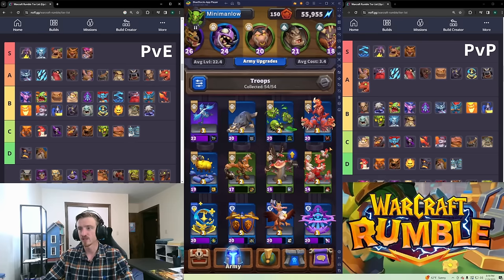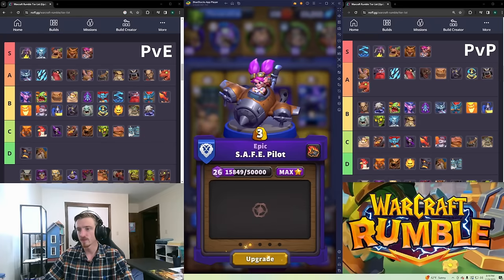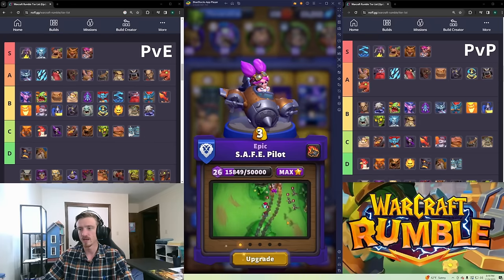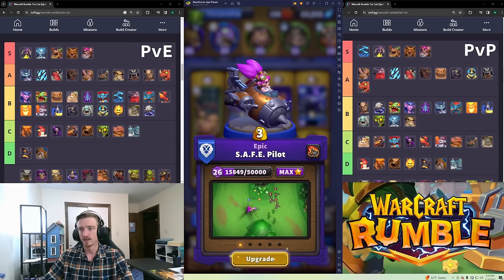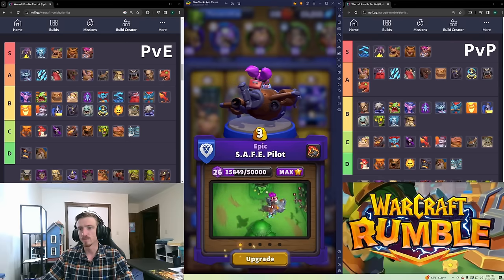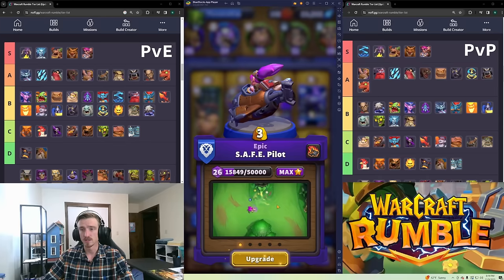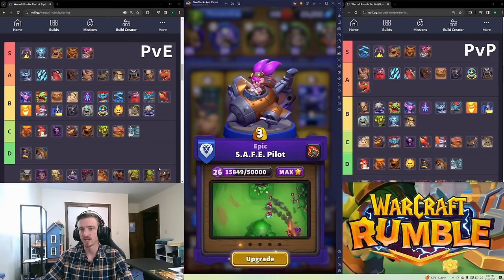Safe Pilot is S tier in both PvE and PvP — she's just so good. You place her on the map and after a delay she comes in and lands dealing damage, then has an elemental blast AoE attack. She's fantastic in PvE. She takes chests, which is why she's great in PvP too. Taking chests and controlling the board with her in PvP is fantastic.